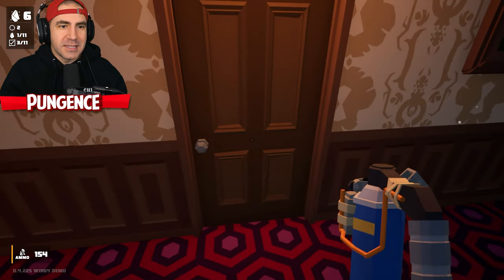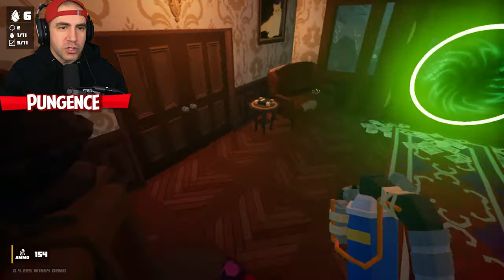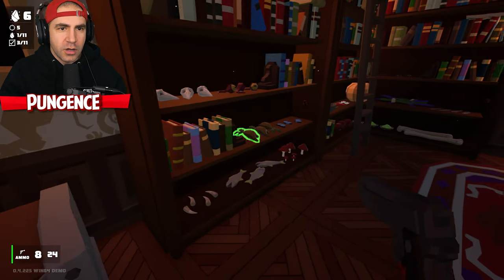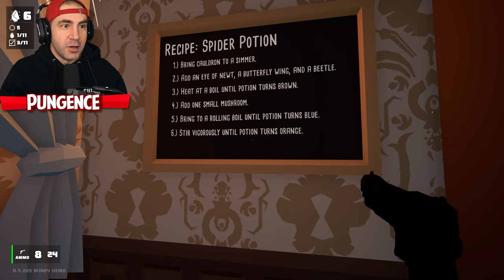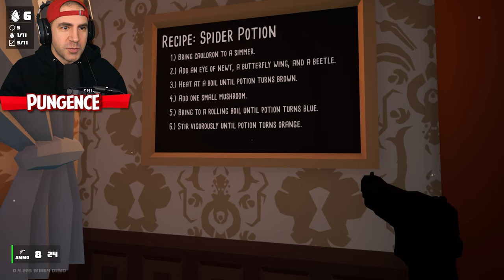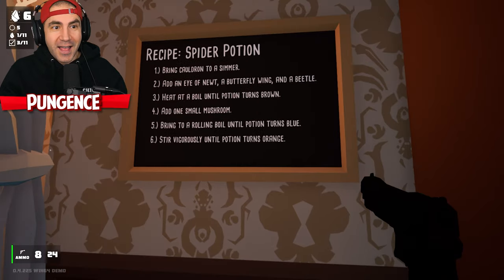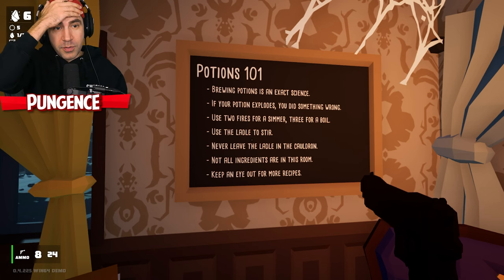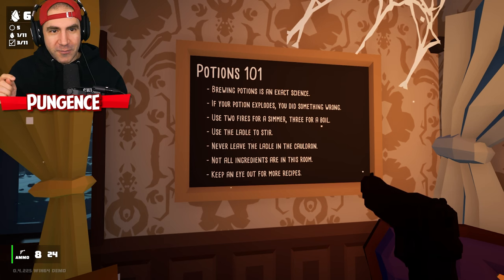Some of these things might be needed — like there's a cauldron we got to brew a potion in or something. Let's mess with this cauldron thing. Spider potion: bring cauldron to a simmer, add an eye of newt, butterfly wing, and a beetle, heat at a boil until potion turns brown. Add one small mushroom, bring to a rolling boil until potion turns blue. Stir vigorously until potion turns orange. I guess we're cooking potions now. I don't even know what a newt looks like.